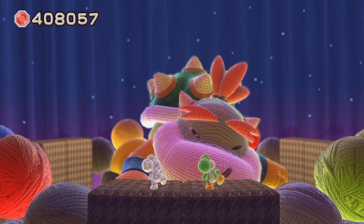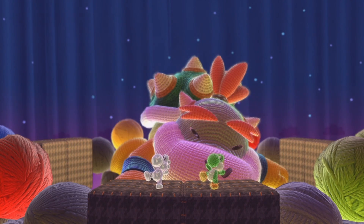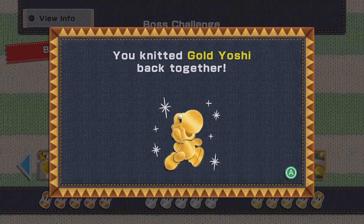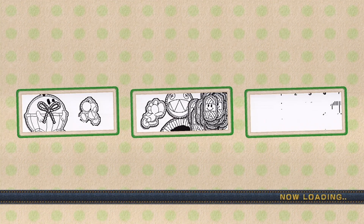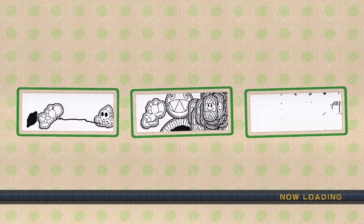Baby Bowser has been defeated once again! I can properly 100% this game. I'll unlock the Gold Yoshi — there we go! That's the last costume. I apologize that this ending feels like it's coming out of nowhere. As far as I'm concerned, I've done everything. So I guess the only thing I can do now is say goodbye.